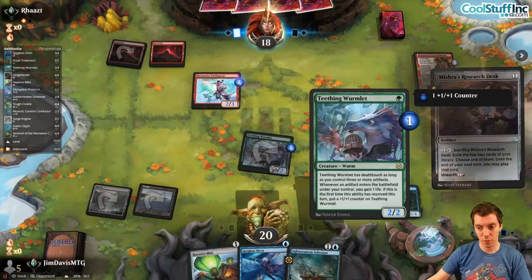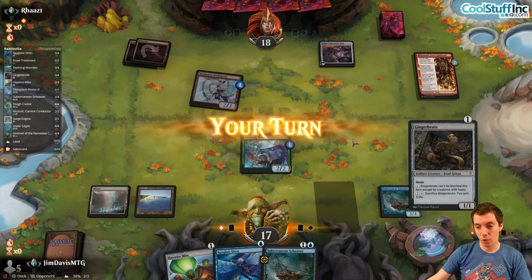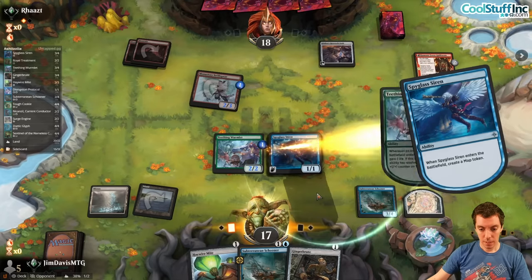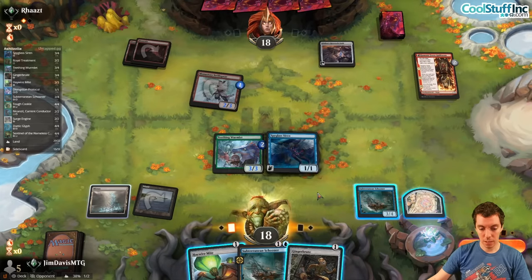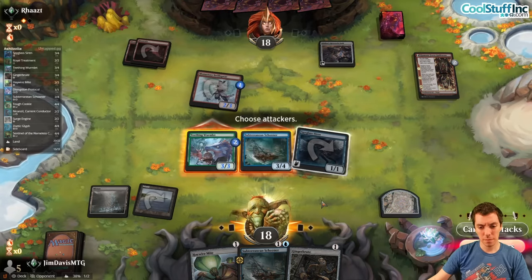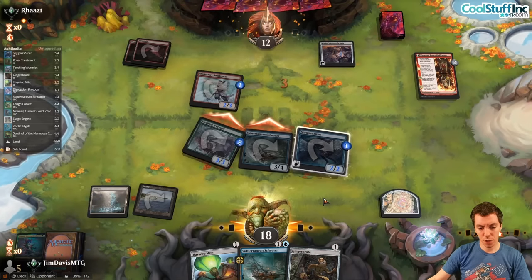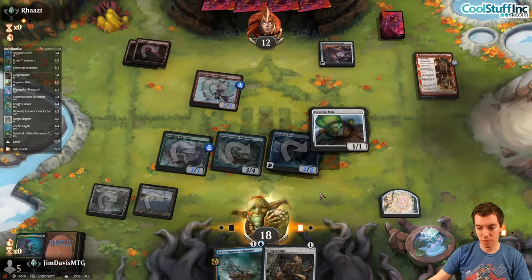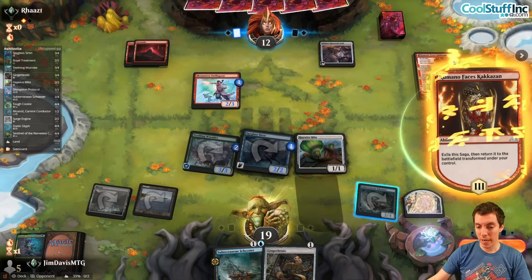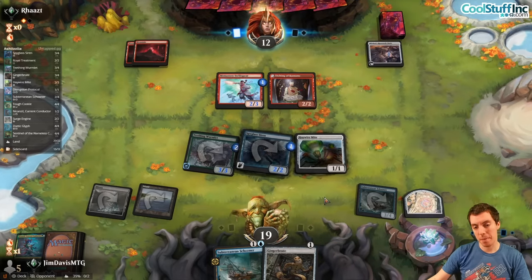They kill the Wormlet before it grows more. They play Synthesis if they like a removal spell — but they don't, they just have a Desk. We get a Siren, then crew and attack — put the Mite on defense. Crew it up, attack, explore a Conductor to the bin. Get in for a chunk and play Haywire Mite as a jump blocker. Gain a life, great — now we're at 19 with a great force of attackers.